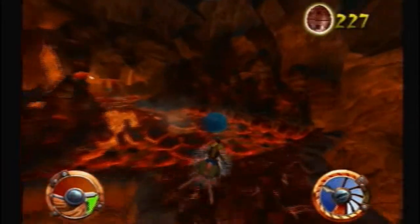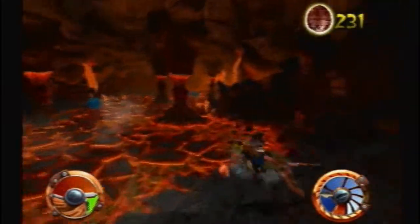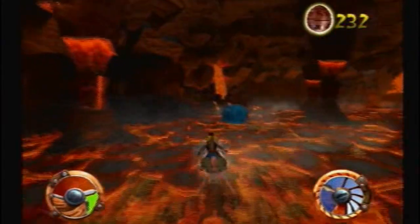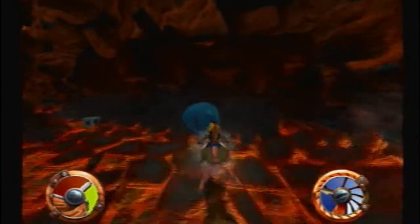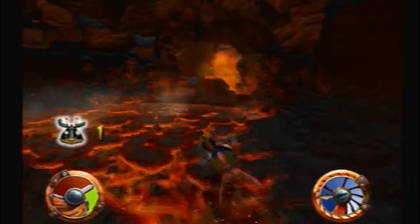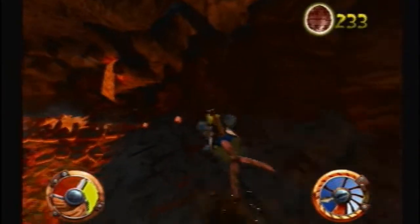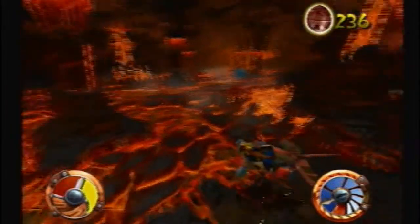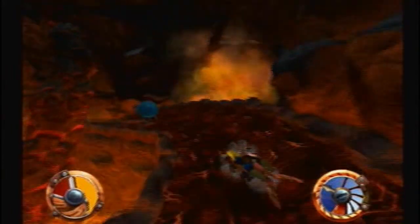What is it with the designers of this game and lava? It's pretty funny because I'm pretty sure in Jak 2 you don't see lava at all. In Jak 3 there's like one area where you see lava and that's it. So maybe they realized they kind of went overboard with the lava in the first Jak and Daxter.